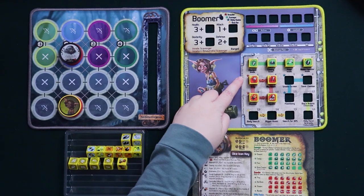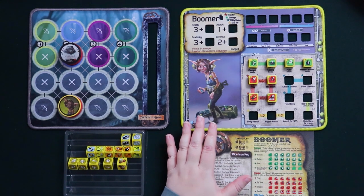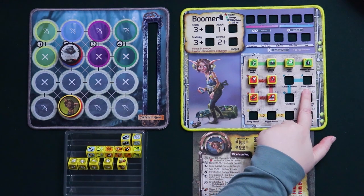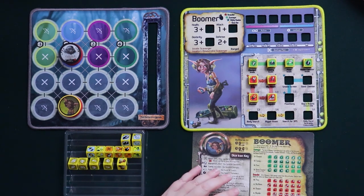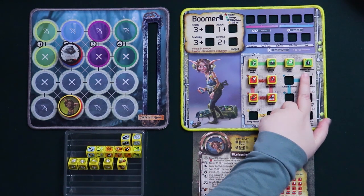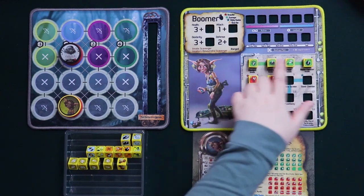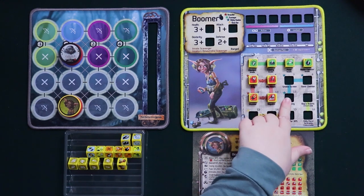Those are all the dice in Boomer's grenadier profession — aggressive, sometimes with negative effects, but a lot of fun. Next we're going to talk about Boomer's utility bomber profession — not all bombs have to do bad things, sometimes they help you. Because each spot in Boomer's utility bomber profession has a star, there are no prerequisites — you can train any of these dice at any time as long as you have the skill point. These all do count as booms and will lower your boom counter, so your scavenger ability still needs to be working aggressively.